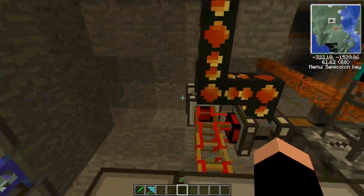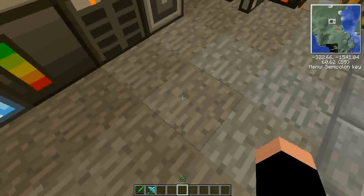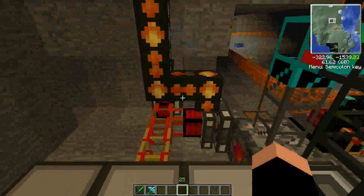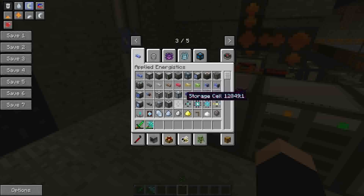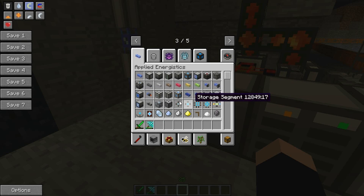Again, feel free to join the server — just don't troll, don't steal my items, and we'll be cool. So get those two generators set up, and then you can build this. The first block you're going to want to build is your display — the ME Access Terminal, that's what it's called.